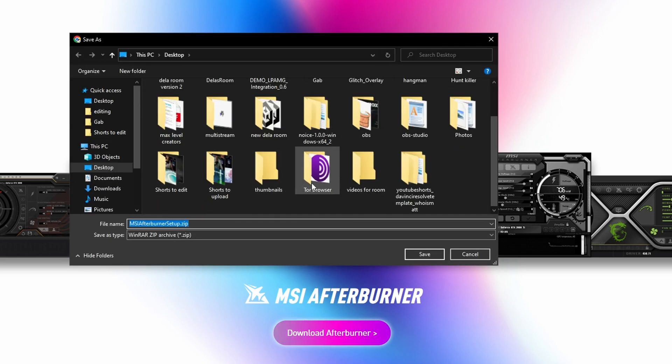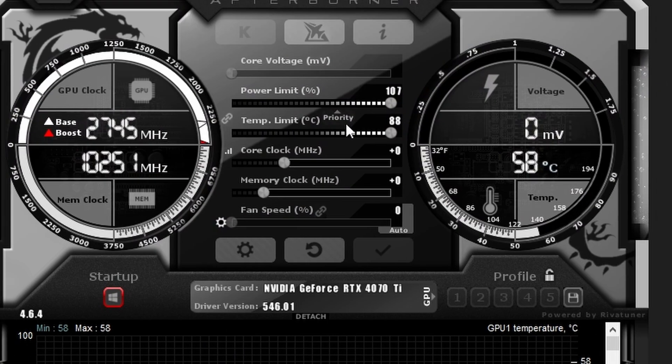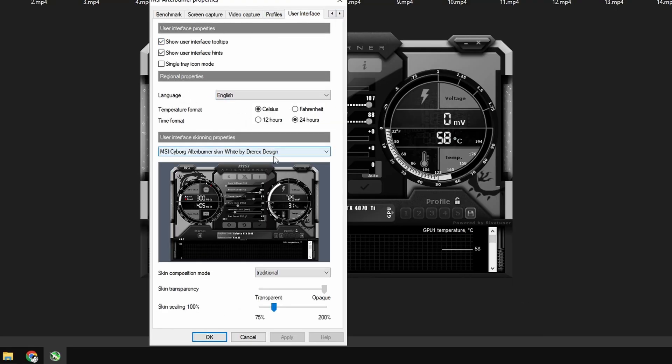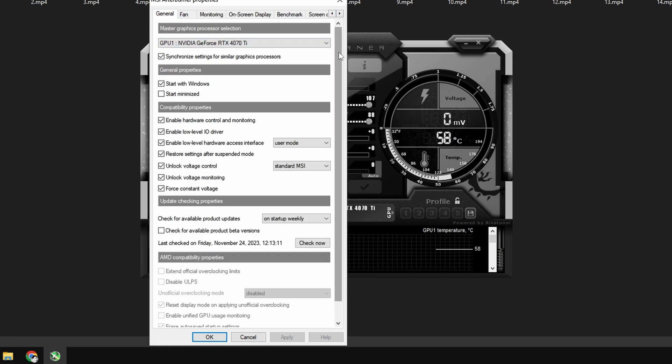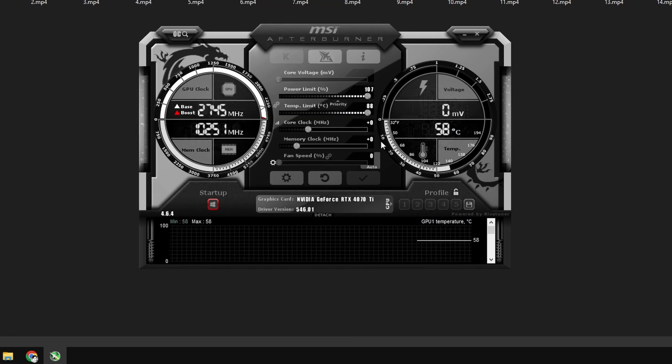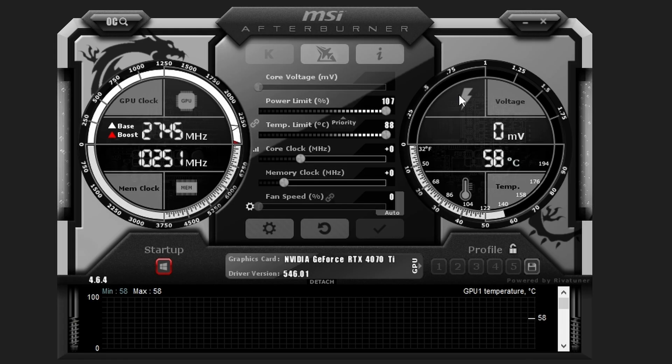Download MSI Afterburner from msi.com — I'll post it in the description. This is what my MSI Afterburner looks like because I changed the skin. If you go through the arrows you can change the user interface skin; I think this one is the simplest and cleanest. Go to General and enable all the settings: Start with Windows, Synchronize settings for similar graphics processors, Enable hardware control monitoring, Enable low level IO driver — all of it has to be enabled.